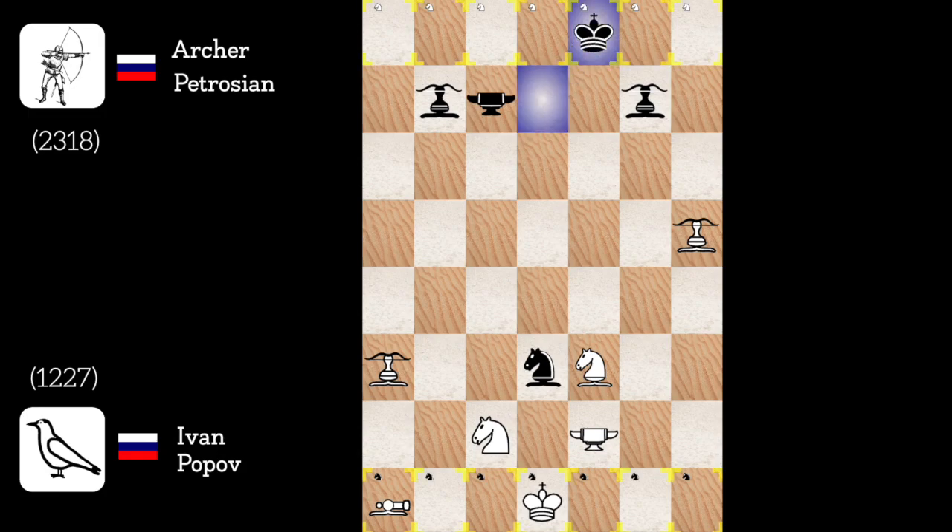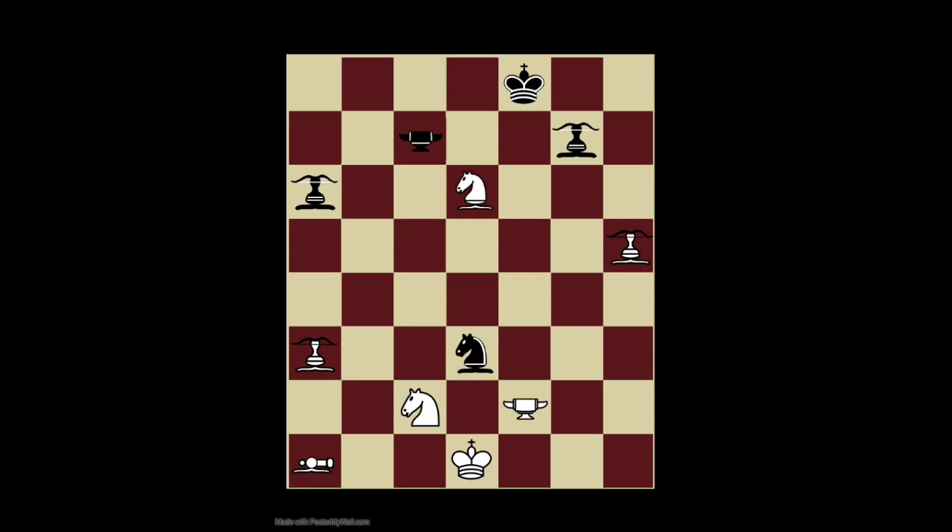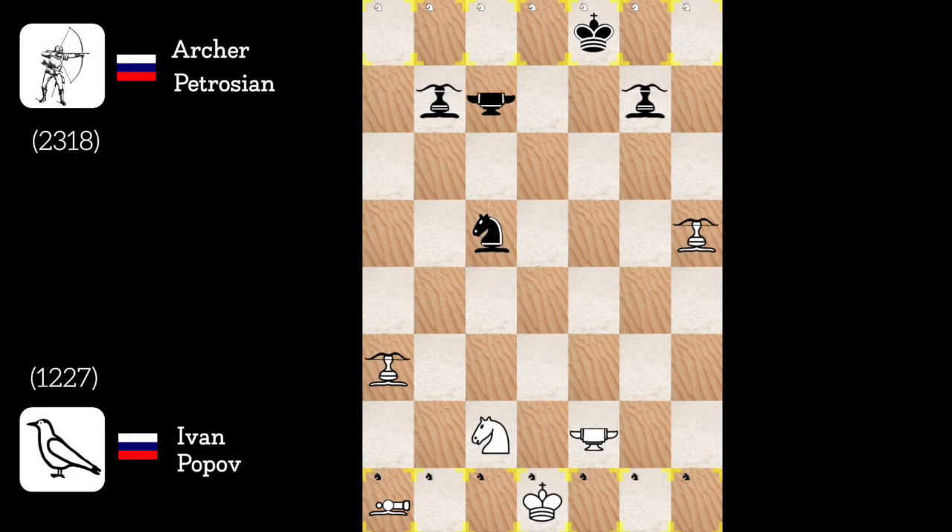King to e8, again preventing some archer bishop check. Speaking of archer bishop, I should get rid of his, but how? With a brilliant move of course, as I have the quiet move archer bishop to c5 forcing trade, because if he moves his archer, I win the other one. Archer bishop captures, archer blasts, and I have now a pretty good position.